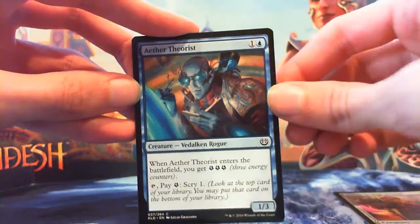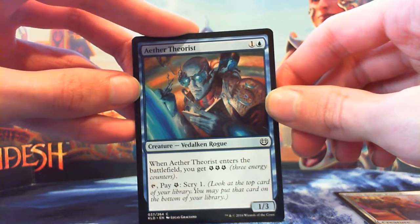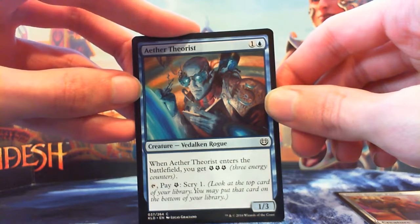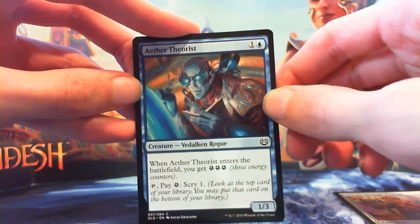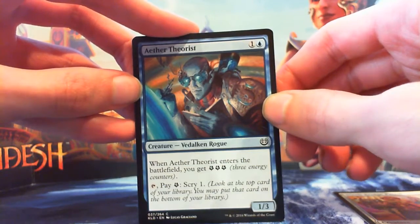We get an Aether Theorist — 1 and a blue for a 1/3 Vedalken Rogue. When it enters you get 3 energy, and you can tap and pay an energy to scry 1. This card's fine — it scrys things, it can chump-block servos. It's fine.